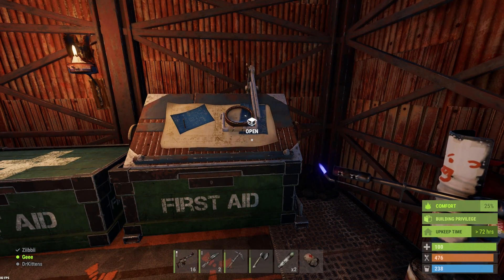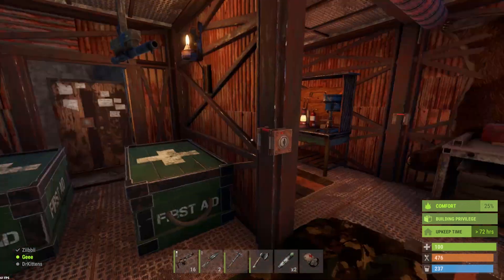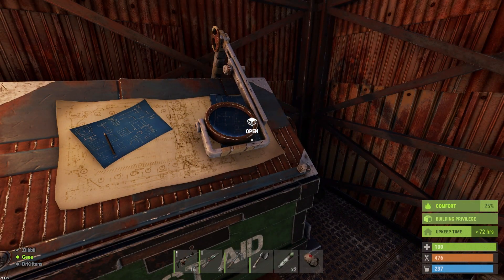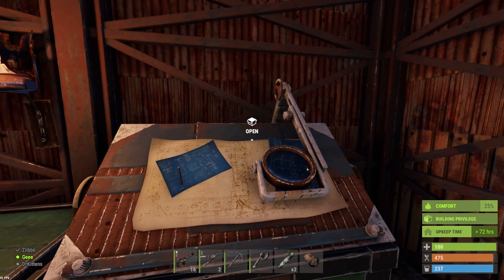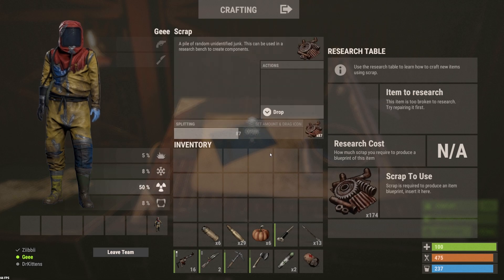Okay guys, welcome to the basic tutorial video. This is my little base for my solo series. I'm not going to go outside so you guys can't see where I am. You're probably wondering how the blueprint situation works. To start learning blueprints, you're going to need scrap. There are several ways you can find blueprints — you can learn them, get them through barrels, boxes, green crates, and airdrops may sometimes drop them too. But most of the time, the easiest way is to get a lot of scrap.